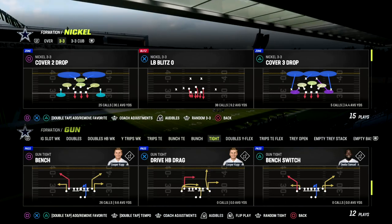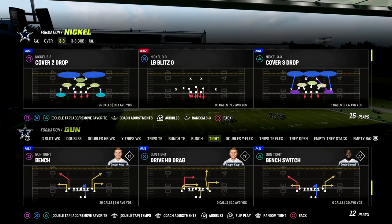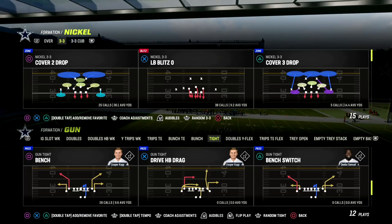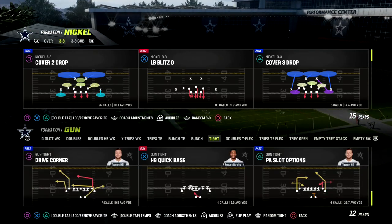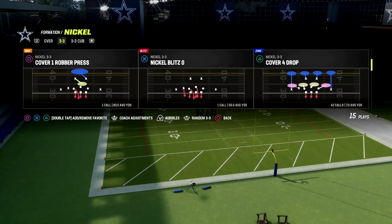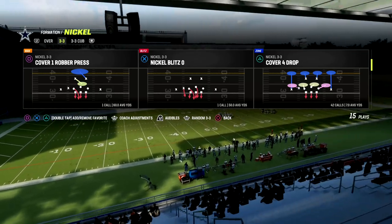Gun trips bench. We're going to be showing you one of my favorite setups. I love this because it attacks man and zone coverage super well, and we can snap the ball fairly quickly. You don't need any hot route abilities whatsoever — no slot apprentice, no hot route master, none of that. You just need bench.